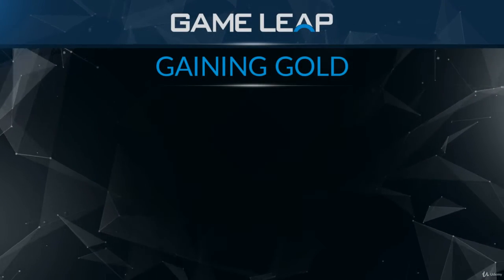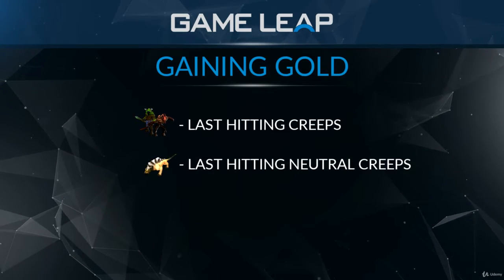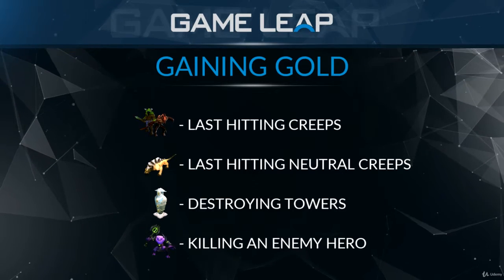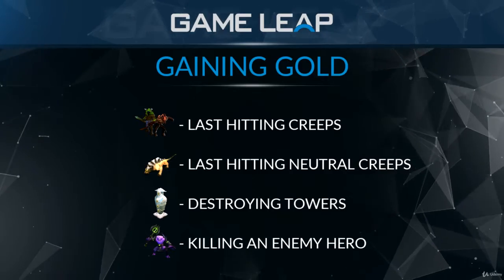Gold is gained passively over time. It is also gained by last hitting an enemy creep, last hitting a neutral creep, destroying an enemy tower, or killing an enemy hero. Gold is used in order to purchase items which make your hero stronger.